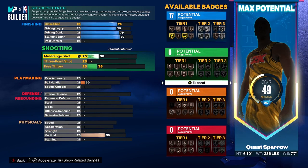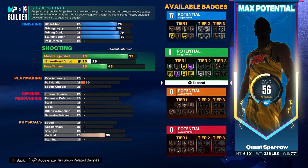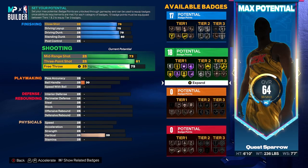Shooting wise, we are going to get our mid-range to a 73. Feel free to invest more in shooting if you want this to be a little bit more of a sharp. We're going to get our 3-ball to an 81 — that's going to be a badge thrash, and an 81 3-ball is going to be plenty to knock down shots on the perimeter. You can raise the mid-range up to like a 78 or 79 if you want to get some more badges. We're also going to get our free throw to a 75 so we're not a liability at the line. That gives us 18 shooting badges with that gold catch-and-shoot on tier 3.